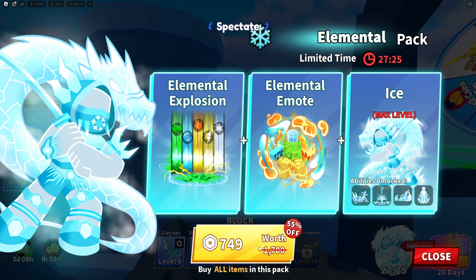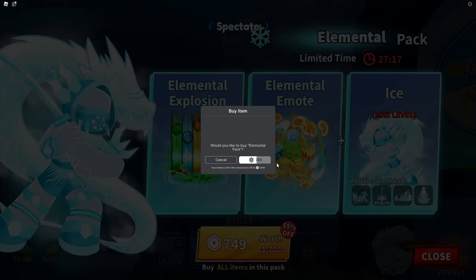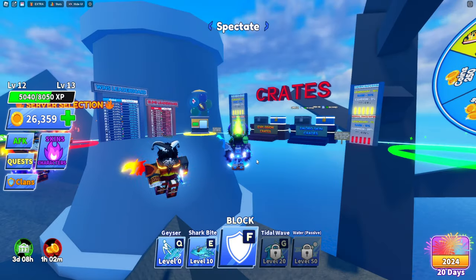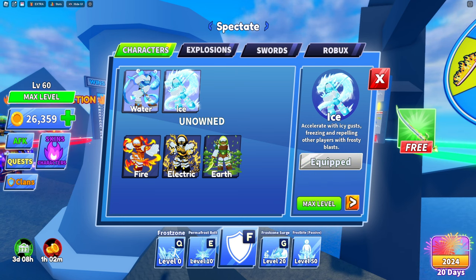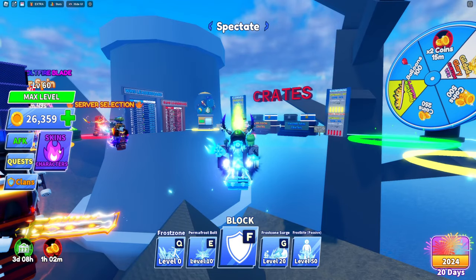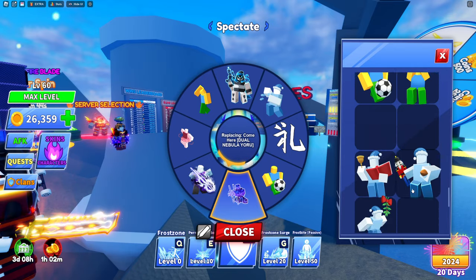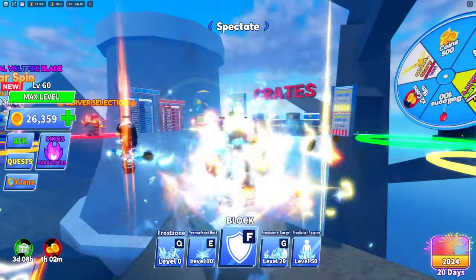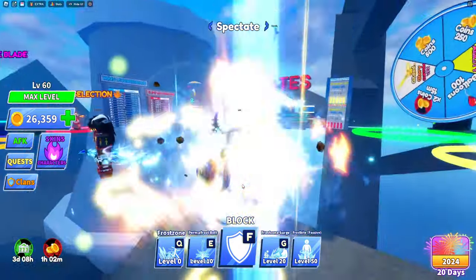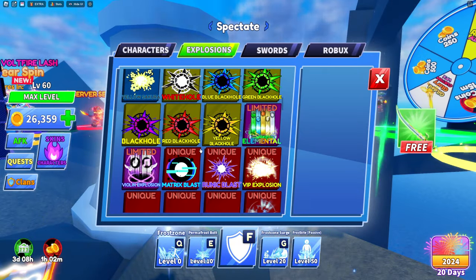You will have to pay 749 Robux. I'm going to go ahead and buy it right now. As you can see it's gone, so we should get ice maxed out — and yes, we have ice maxed out. We also have some cool stuff like elemental emotes; let me go ahead and show you that elemental emote.